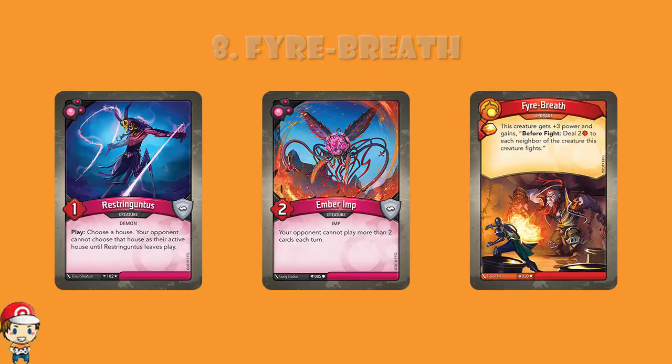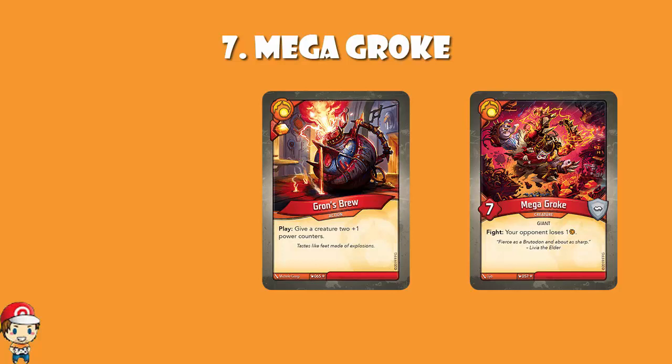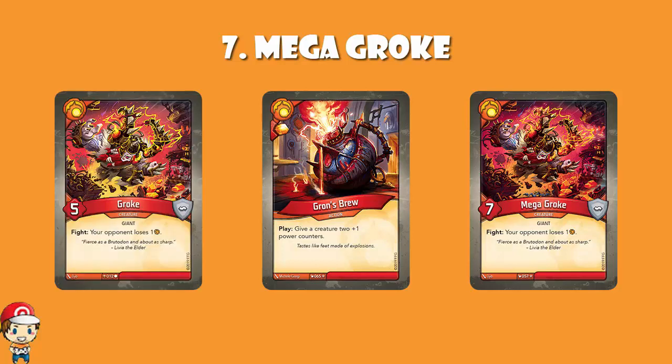In at number 4 — well, this is a weird one to me — Mega Groke. Groke's Brew and Mega Groke are new in Worlds Collide, but Groke was in Age of Ascension. You kind of need that and the Brew to get Mega Groke. I'm a little bit worried I'm cheating bringing it in, but it is a new creature. It's just Groke with 2 more power — a 7 power creature where when you fight, your opponent loses an Amber. In order to get a fight skill working, you've got to survive the fight, so having that 2 extra power could be the difference between 2 fights and 3 fights, which means your opponent is losing 3 Amber rather than 2 Amber. It's a very, very fun card.